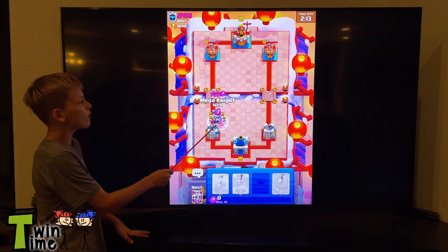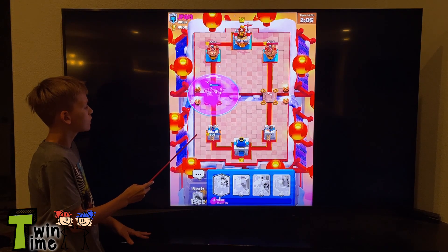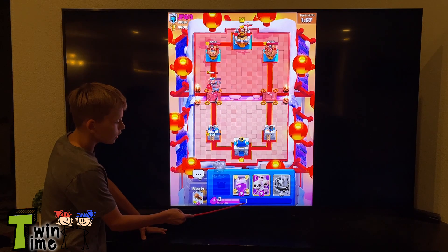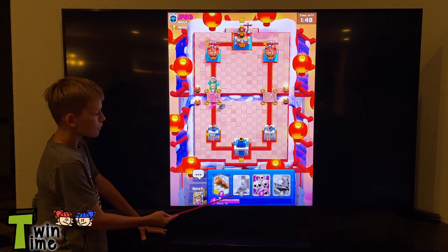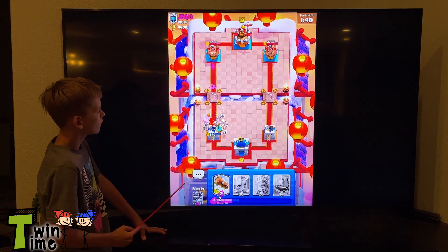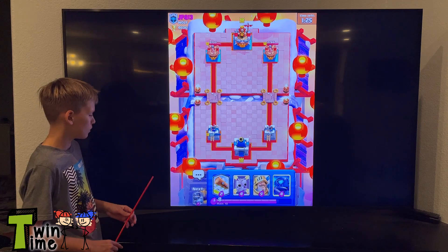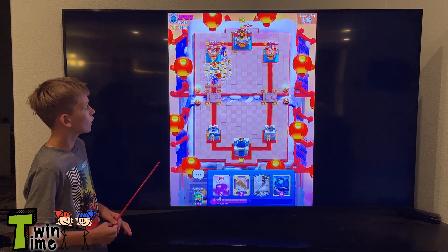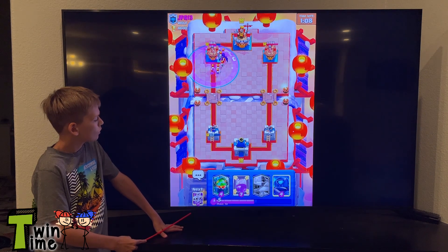They sent a Mega Knight — that's a very good card, one of the strongest. He jumps and deals big damage. I can rage him to make him go faster. Here's your elixir — you slowly gain elixir and that's how you place cards. Weaker cards cost only two elixir, but something like a Mini P.E.K.K.A. costs four elixir. As a strategy, I send a prince and the opponent usually puts a skeleton army down — so I use a spell to clear the skeletons.